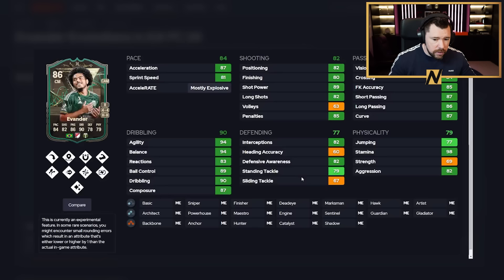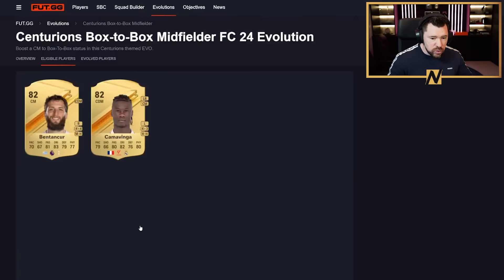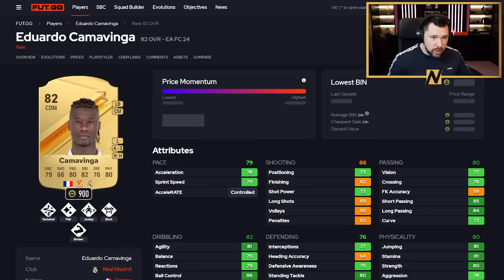Evander was 10k and goes up to nine play styles. Being Brazilian makes him easy to link. His dribbling is brilliant, passing is good, physicals good, shooting good, pace great, defending good, and play styles are great. It's a fun card. There are also some specials that are eligible for this evolution.